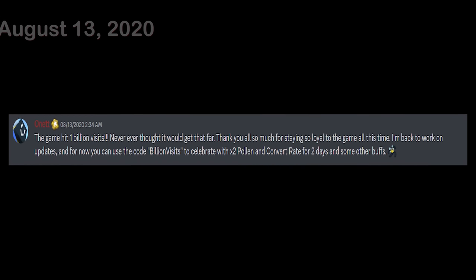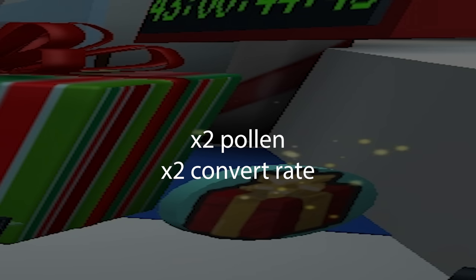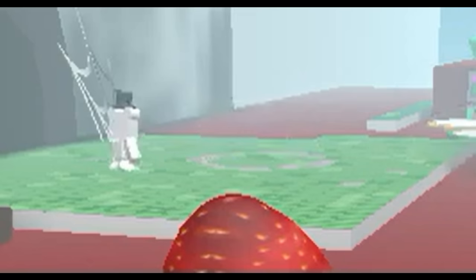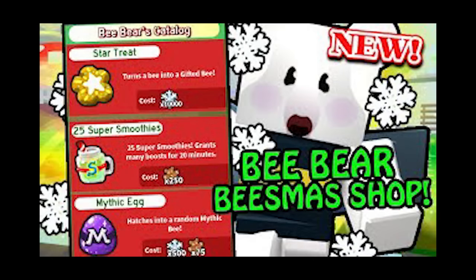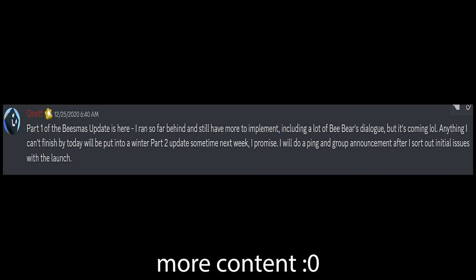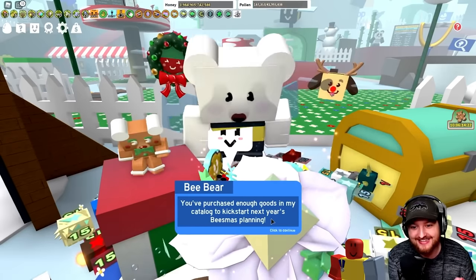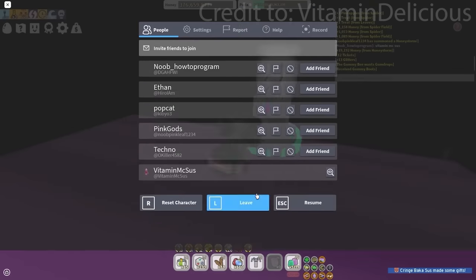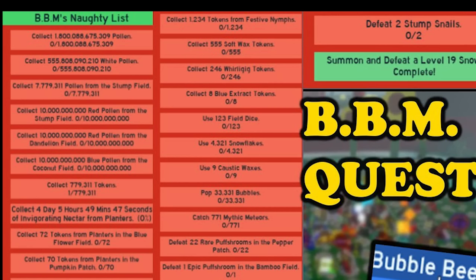It's August 13th and the game just hit 1 billion visits. Bee'smas returned with Bee Bear, a new double pollen buff lasting 2 days, and bee equips were added so you can give your bees some drip. A snow bear was added in the spider field — it grows bigger and stronger with each kill, so be careful. Kill it and you get tons of snowflakes to buy items in the new catalog. Bee Bear got 10 more quests, rewarding you with a festive ref to give your Festive Bee in hopes of an OP festive bar. The infamous BBM quest arrived and it's insanely hard. A player named Gifted Ty skyrocketed past the leaderboards but was caught using data loss glitches and got banned.